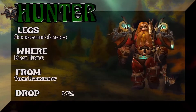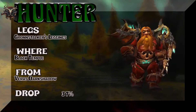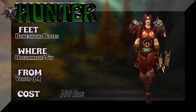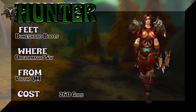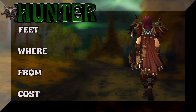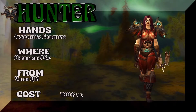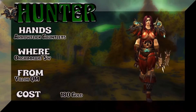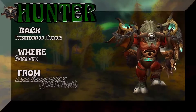The legs — Gronnstalker's Leggings from the Black Temple; Vera's Dark Shadow, 37% on the drop rate — part of the same tier set from Burning Crusade. The feet: Bone Shard Boots from the Stormwind/Orgrimmar valor quartermaster, 260 gold. The hands — Arrowflick Gauntlets — also from the valor quartermaster, 180 gold. You can also get the boots and hands in Dragon Soul same mode as the shoulders, but since you can buy them, why not.